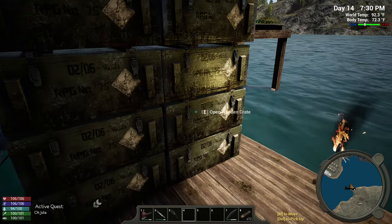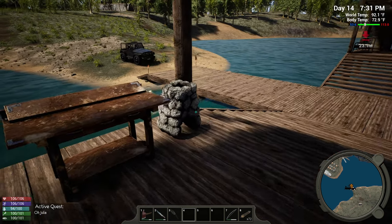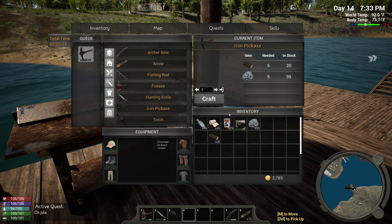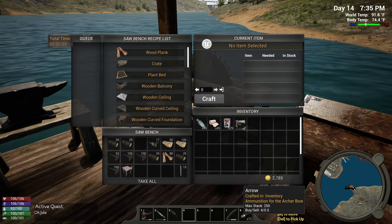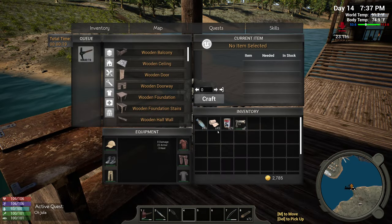So I need five iron and five logs. All right, so we're going to make ourselves a pickaxe. We'll put that back, put this back. 72 arrows, half. I think we're in good shape, right?